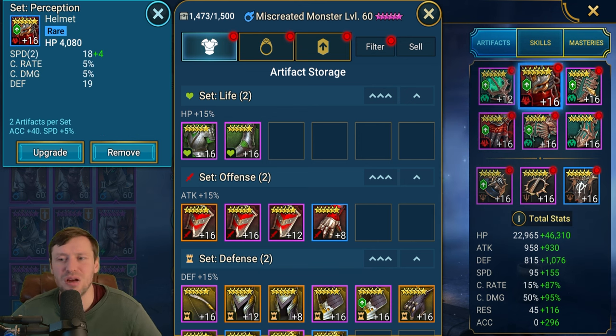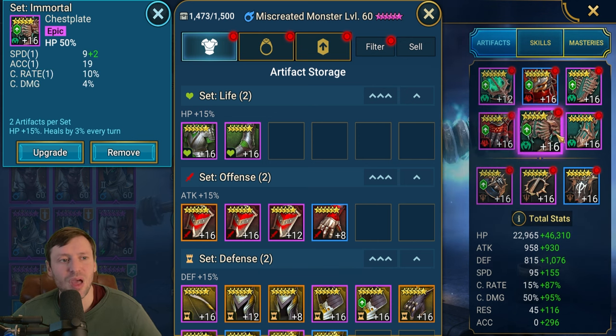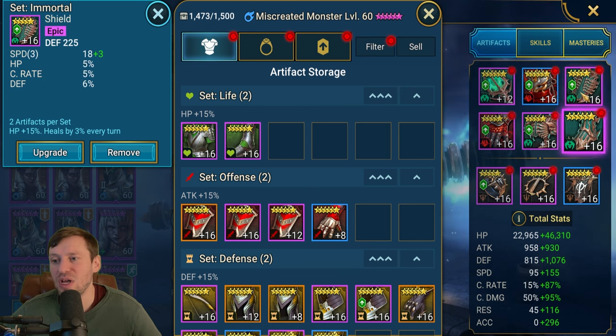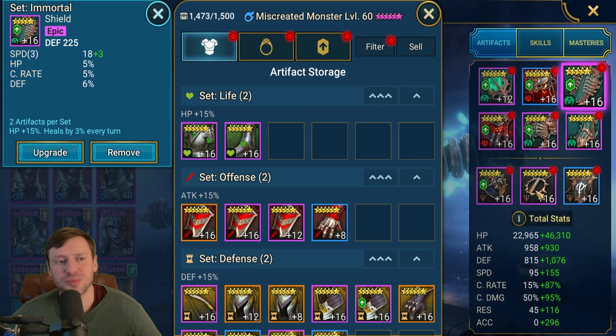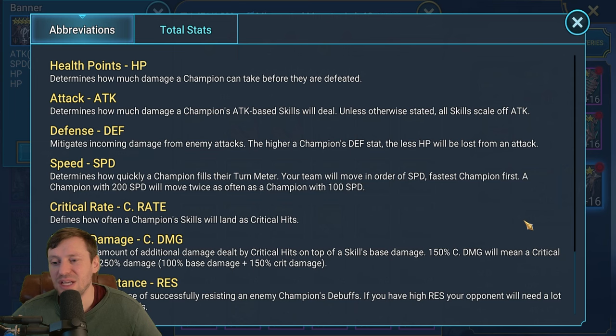We've got triple speed on one piece — really nice. For gloves we've got crit rate; you could go crit damage or HP gloves instead. HP on the chest because he is an HP champion. Speed boots again for Scarab, though you could swap to HP boots. HP on the ring, crit damage on the amulet, and accuracy on the banner — you really want to land that stun.